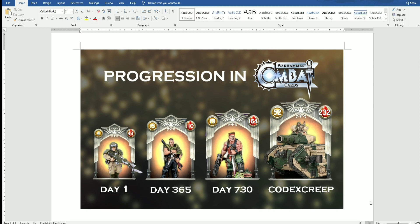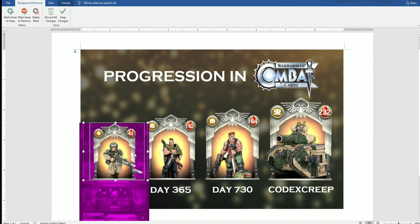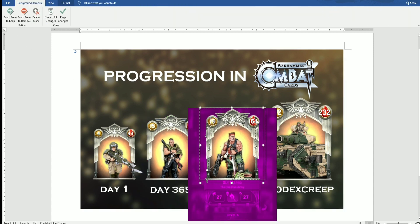For the background I took an image from the Warhammer Combat Cards Facebook page — usually when they show the campaign rewards they have an image with this background. So I took a piece of it, magnified it, made it blurred out, and set it as the background. Then I took several screenshots of each of these cards from my own collection and used the remove background feature to get rid of the excess parts I didn't need for each of these cards.